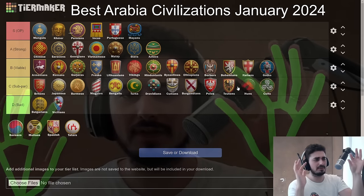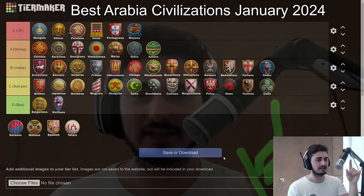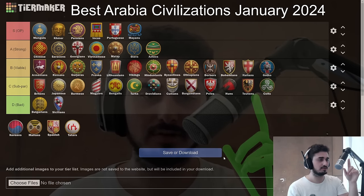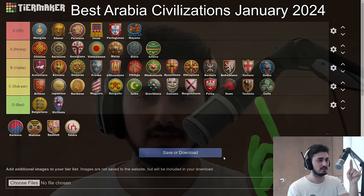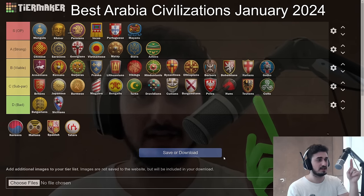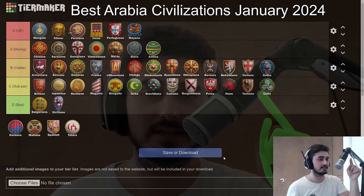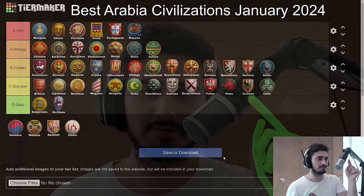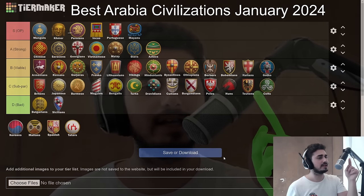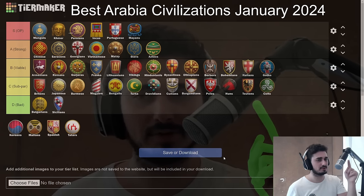The Teutons — they might be a D or C tier civ. I'll put them in C tier actually. Teutons have a much better chance than Celts at ending the game early with their Monk-Siege push, since your opponent cannot go Monks to defend against you. They have decent economy with cheap farms and good melee units and siege. But lacking archers can be problematic, and the late game isn't great because you only have Scout Cavalry — if you run out of gold you're kind of screwed.